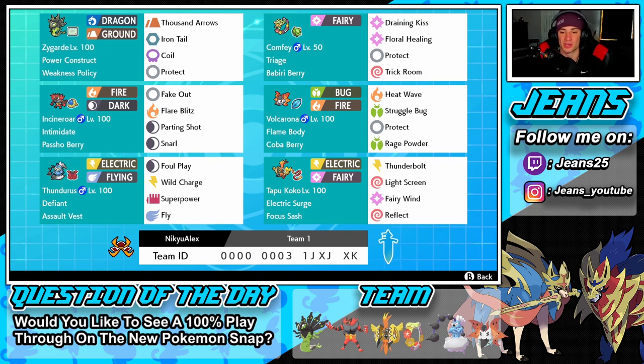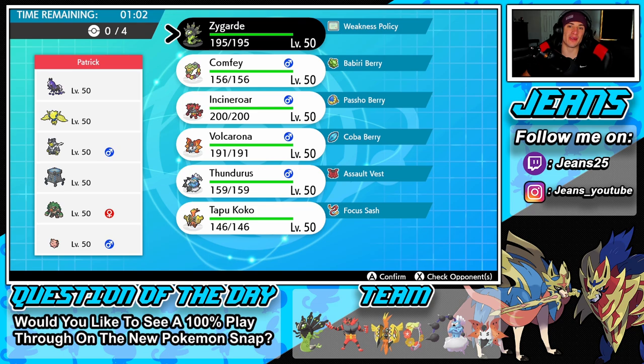The final Pokemon is Tapu Koko with Focus Sash and the Electric Surge ability. He's here to set up screens and pester around — light screen, reflect, fairy wind, and thunderbolt as his final move. If you want to try out the team yourself, the rental code is at the bottom of the screen. Let's hop onto that ranked doubles ladder and try to get a winning record with this weakness policy Zygarde team.